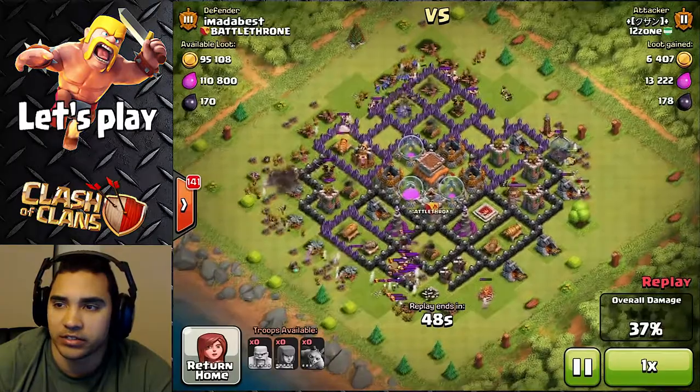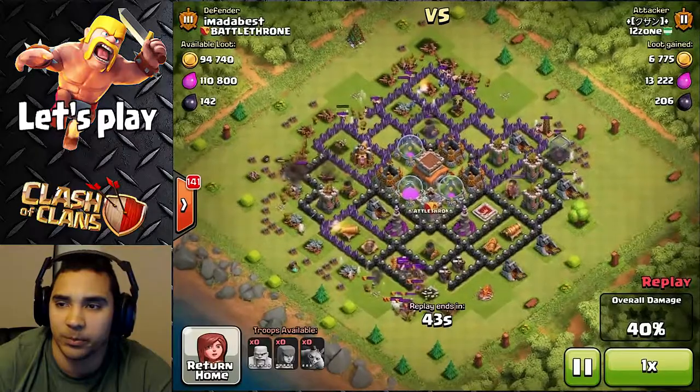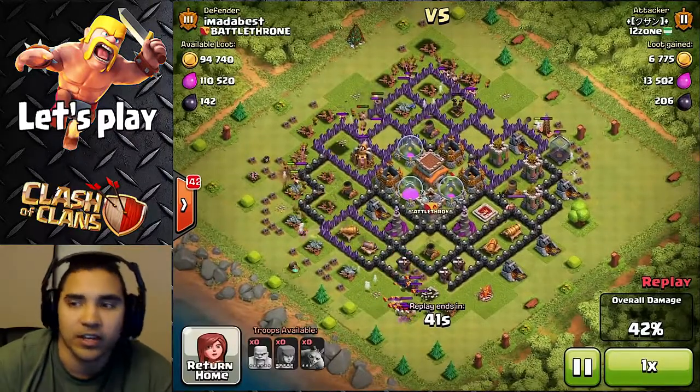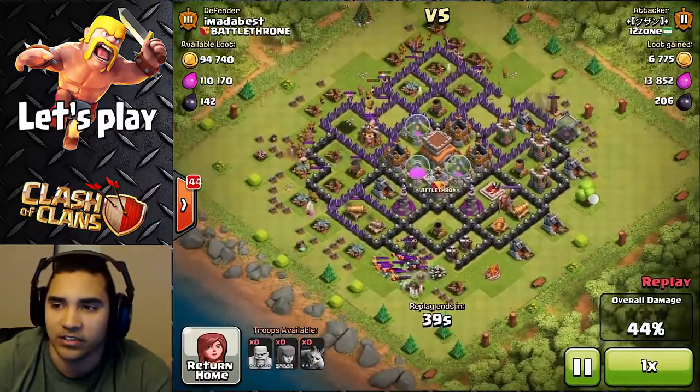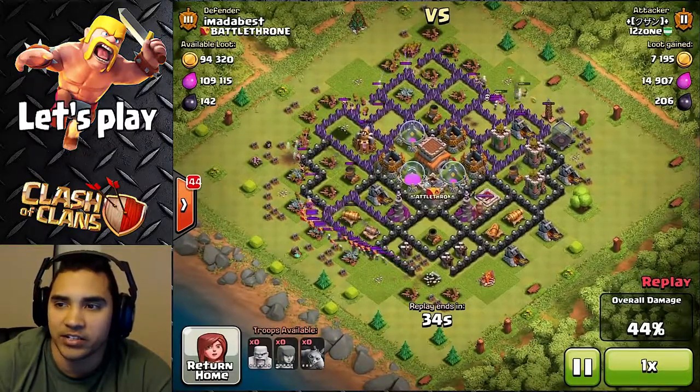Minions are good to get away from cannon fire. You can tell he's actually going for my resources, but I've been really crafty — all my resources are actually in the storage, they're not in the pumps. So he's gonna have a hard time trying to get in.